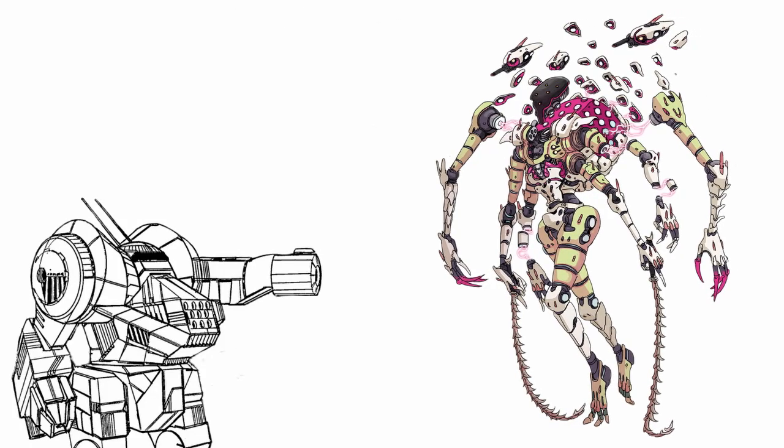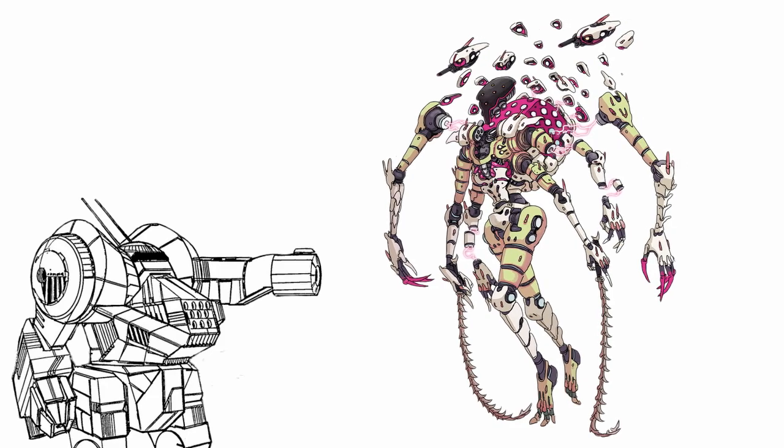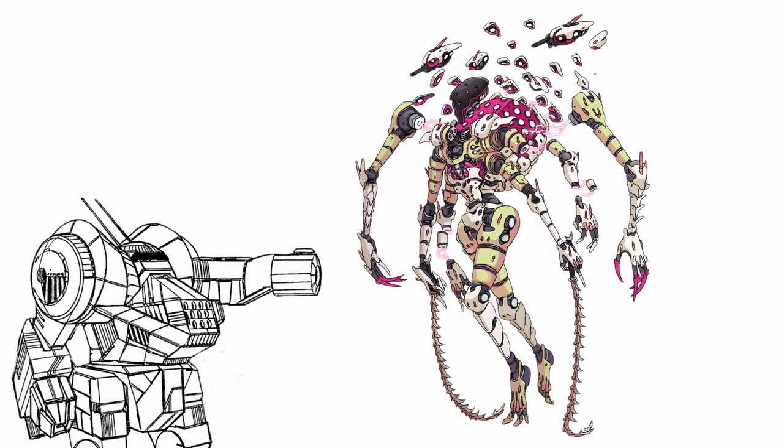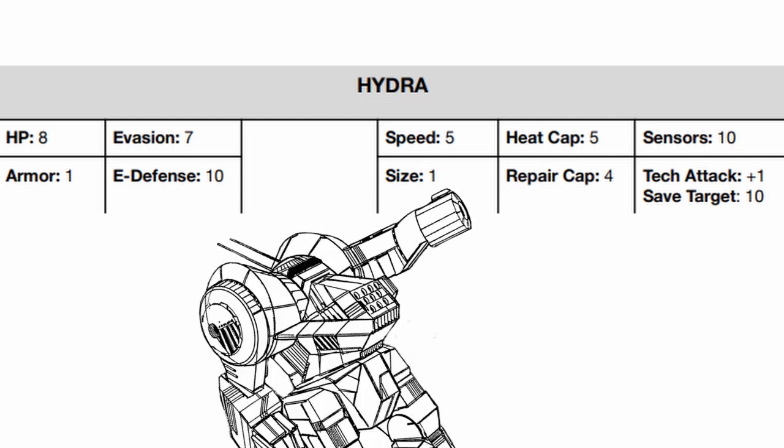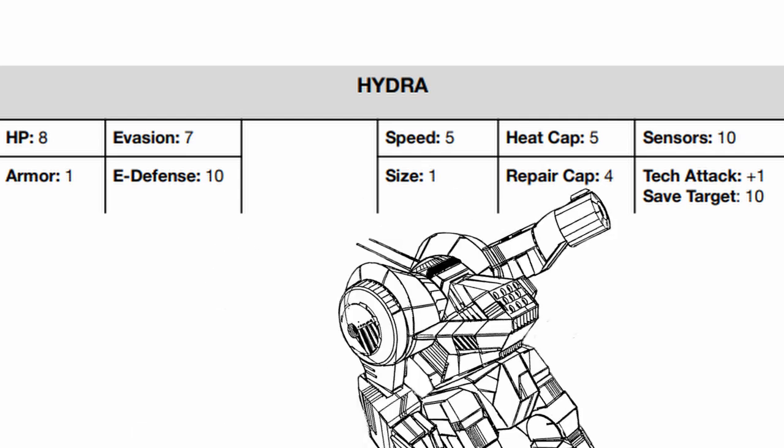Named after the mythical creature, Hydra strikes from multiple directions with its army of drones and turns the landscape into a killing field. Looking at its stats, Hydra has average health, 1 armor, below average evasion and good E-defense. It is very fast but its heat cap is slightly bad. However, it can hack well with its tech attack bonus and average sensor range.